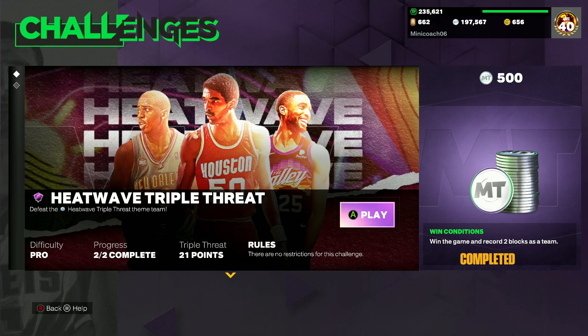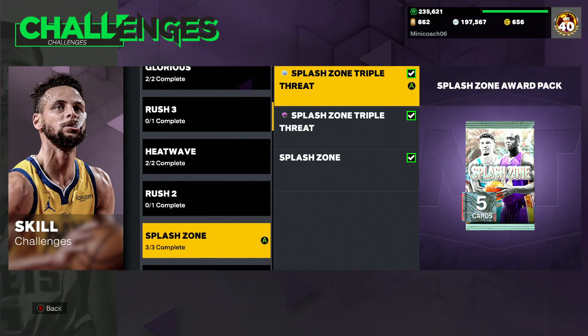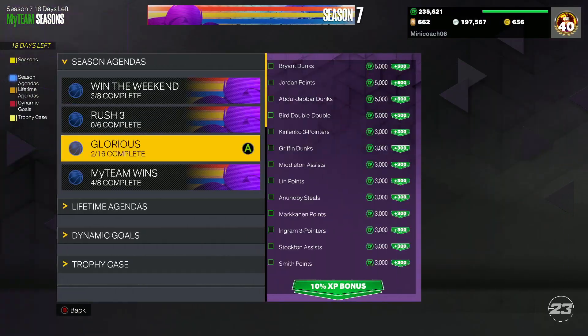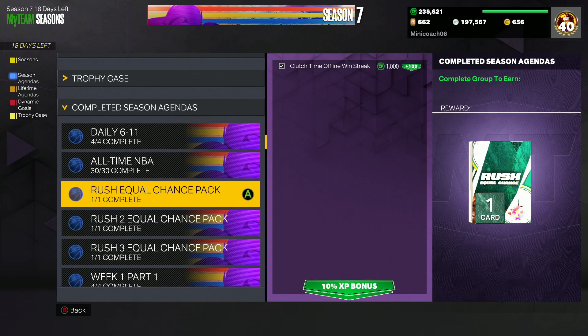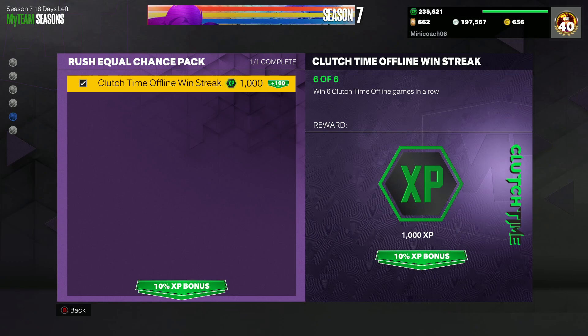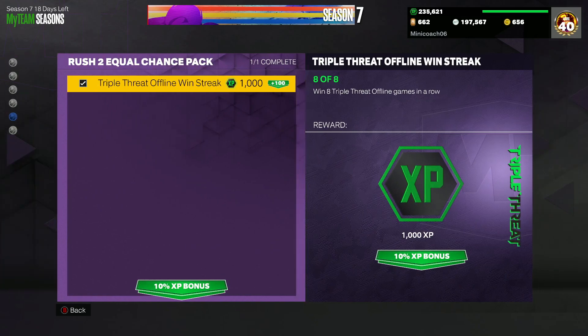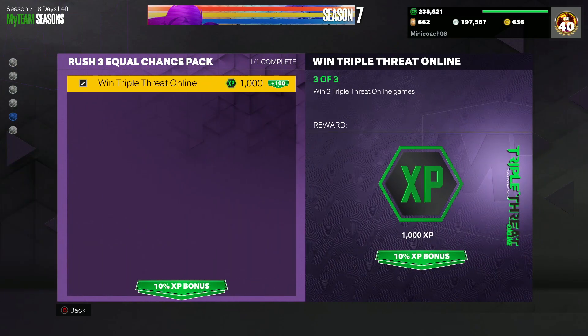You can get a glorious pack in about 15 minutes — super easy. For the heat wave set, it's another triple threat offline game where you just need to record two blocks as a team and win, then score 40 points as a team and the game ends. Same thing for splash zone and fuego. For the rush equal chance packs, find them in your season agendas — rush number one requires winning six clutch time offline games in a row, rush number two requires winning triple threat offline games in a row.